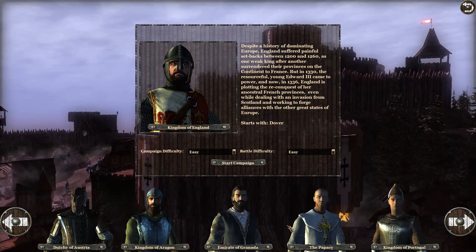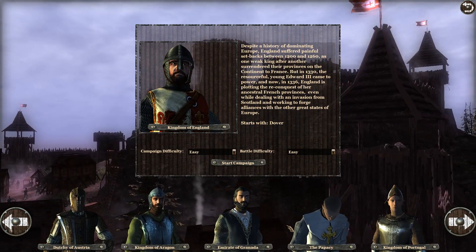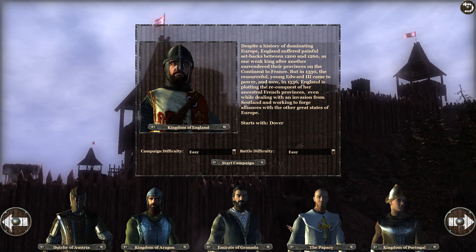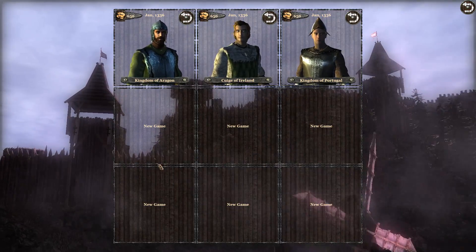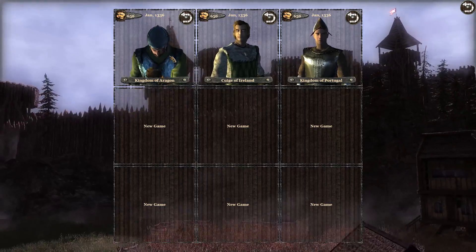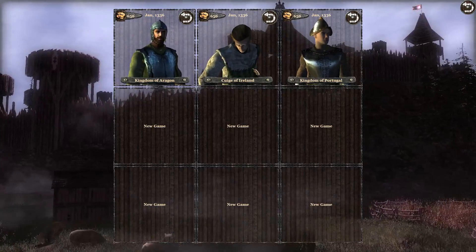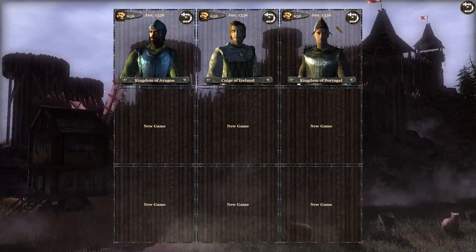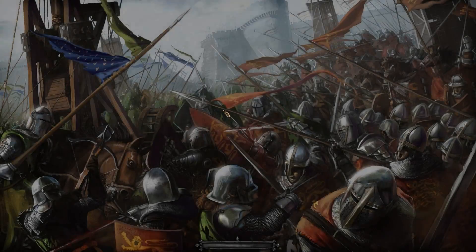These different factions have different starting positions. I've tried all 14 and looked at their starting positions. The Papacy starts with a tier 4 city. The Kingdom of Aragon starts with two settlements — a tier 1 and a tier 2. Ireland starts with a tier 2 and a tier 3 settlement, and poor old Portugal starts with just a tier 1 settlement.